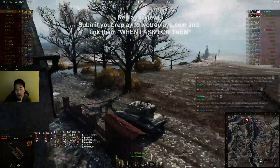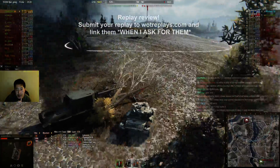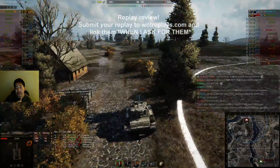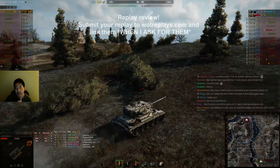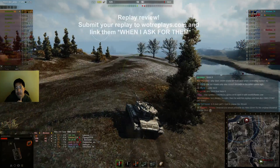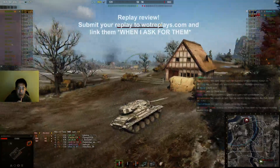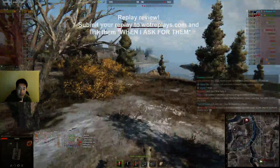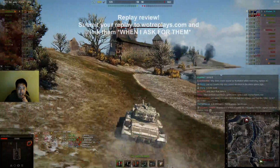I never cross this bridge - it's always better to go through the water. This bridge only opens you up to shots from everywhere. Do not drive through the cap. Just start heading back right now. You don't even need to go up there. So it's deductive reasoning - if the arty's not here, where is the arty?